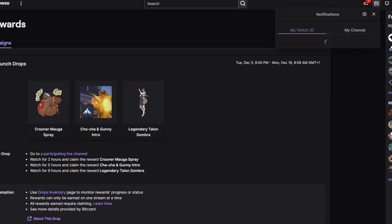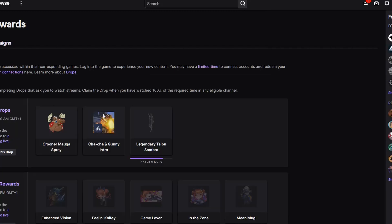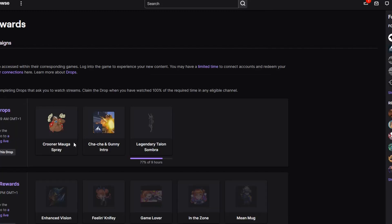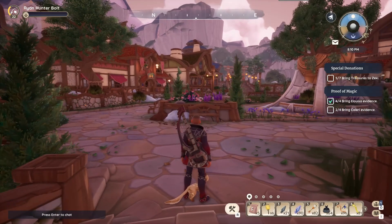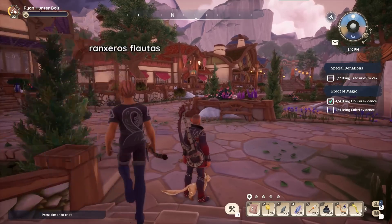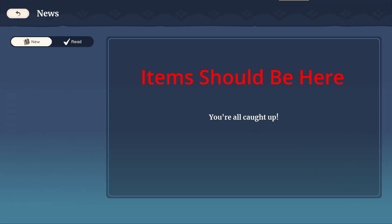What you see now is not Palea — that's because the Palea drops can't be shown yet. This is the game Overwatch 2, which also has a Twitch drops event currently running, shown as an example. To claim your reward from the drops inventory, simply click on it, then open up Palea and navigate to the News section of the menu to pick up your shiny new item.